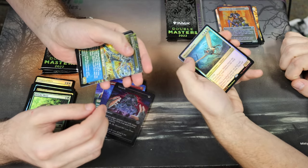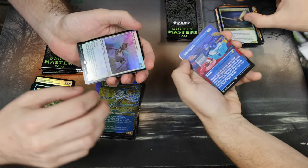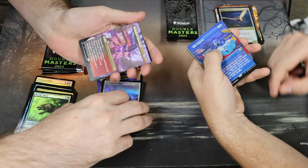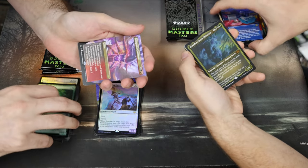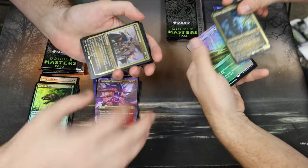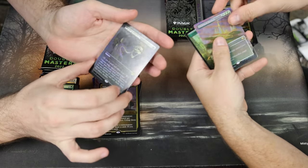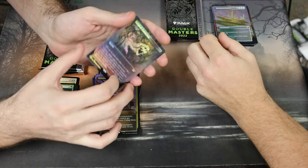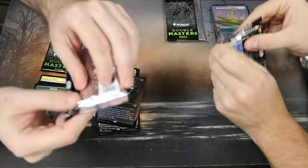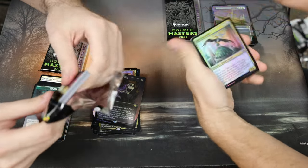Oracle, Sphinx, Restoration Angel — not great. Gifts Ungiven, Command — Command is nice. Karador Ghost Chieftain, interesting. Commander, Privileged Position, Surgical Extraction — nice, very nice, beautiful card. Those ones were a little tamer but still good pulls. Could always be worse, always be better.